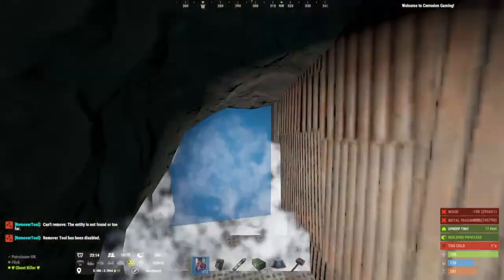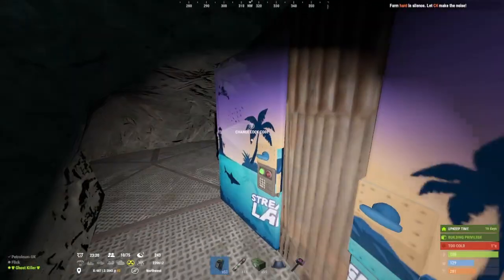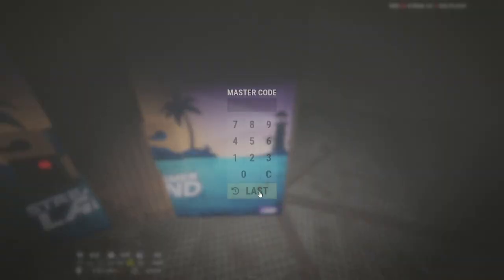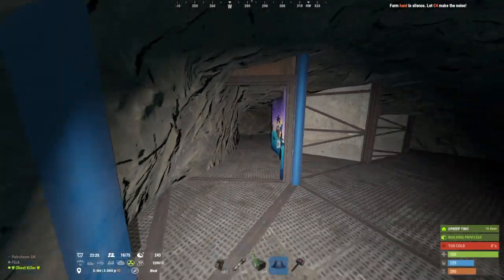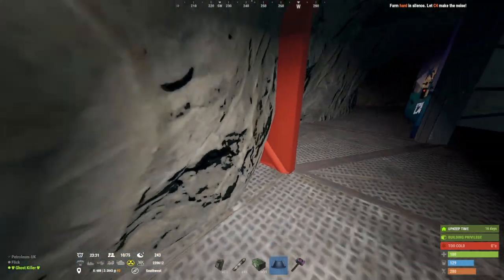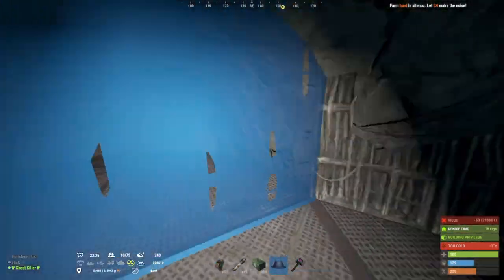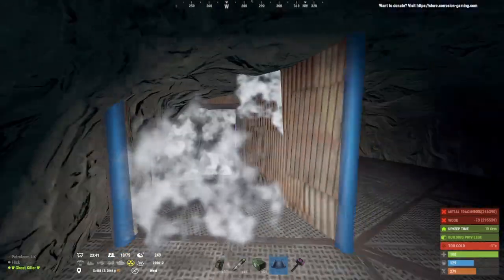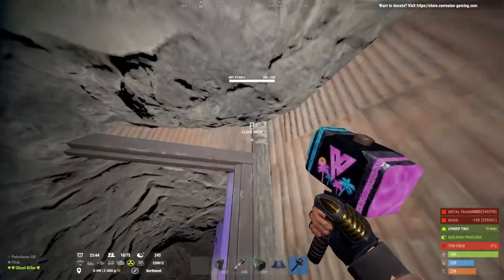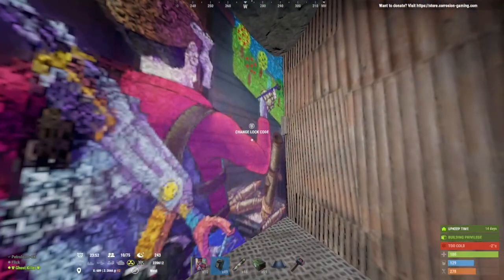I'm going to put my single sheet metal doors down, but obviously if you add armor doors, put your armor doors down, put your code locks on and do your codes — just makes it look very nice. What I tend to do is place two single walls, one there and one here, to make more of an airlock going down. Then I usually put the garage doors down — type in your codes, have it how you want.